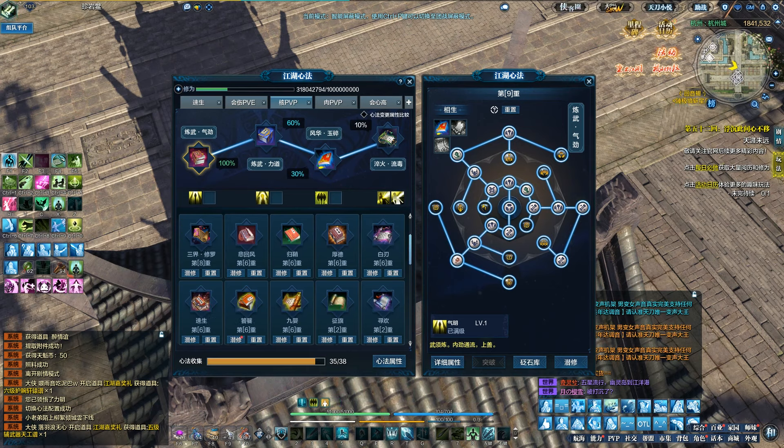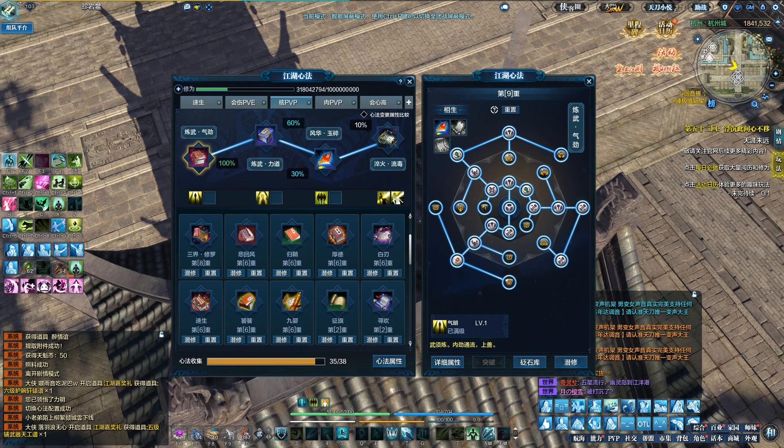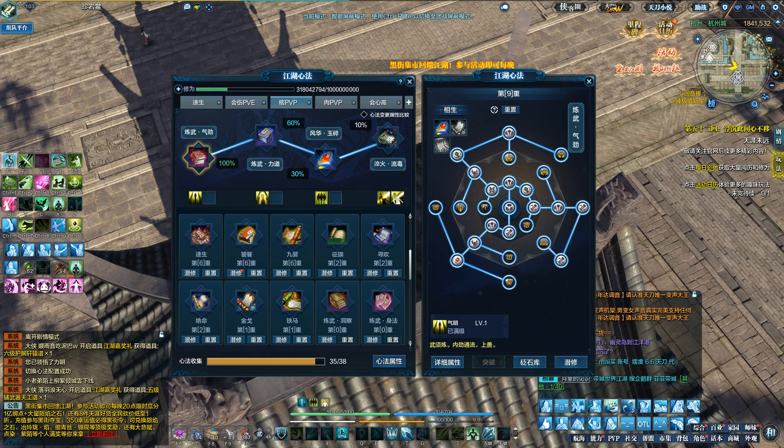Since my last video, I remember someone asked me about the book build for gen with no golden books. If you don't play PvP for general without gold books, it's kind of hard because it's hard to get your defense up.